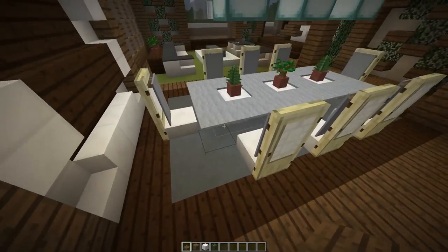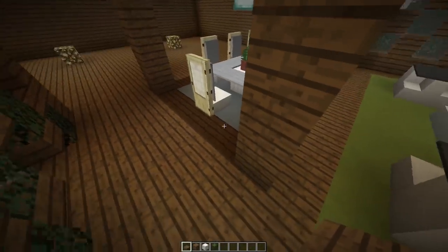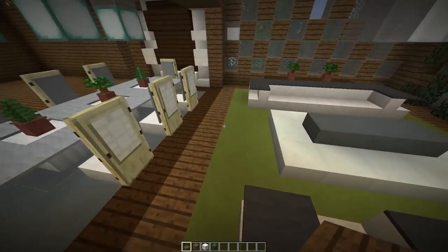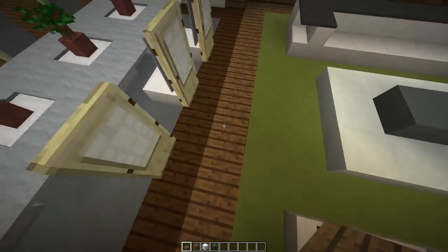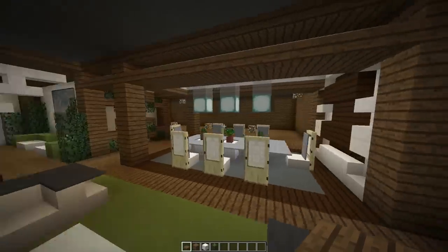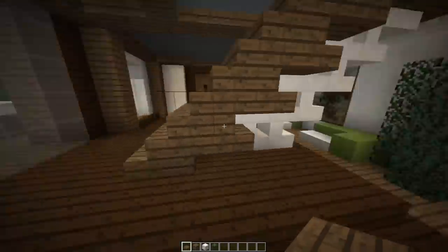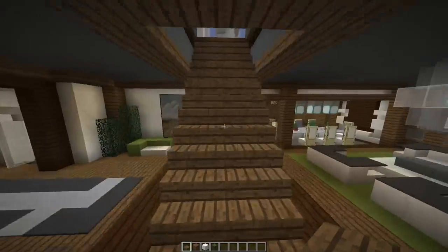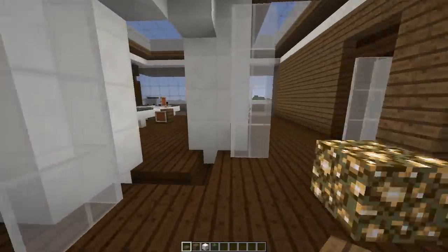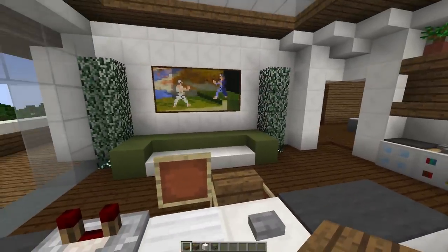Our dining room table is all assembled and ready to go. We've got string holding up our carpet along this side, potted plants, chairs, and of course multiple details on the ground with different colors that all kind of blend together. We can always adjust this a bit as we stare at it for a while. I think that is a wrap on our dining room! Thank you so much for watching today — hopefully this inspired you in your own dining room builds. If you're building along, definitely send me a picture on Twitter. Until next time, this has been Good Times with Scar — I always appreciate you guys taking the time to watch, and if you enjoyed the video, a rating would be much appreciated. We'll see you later!